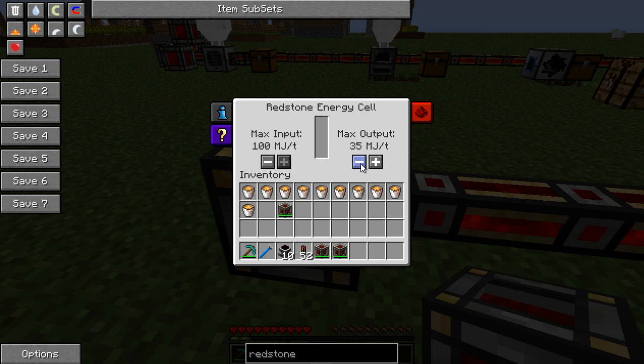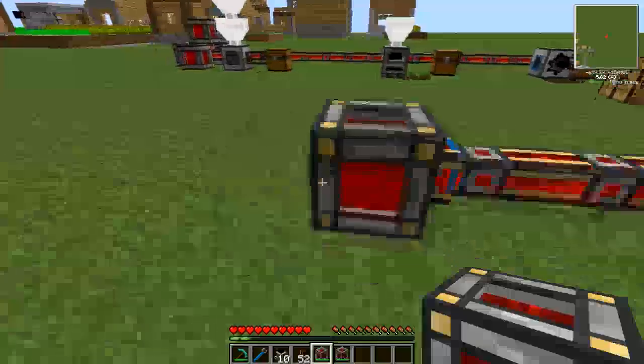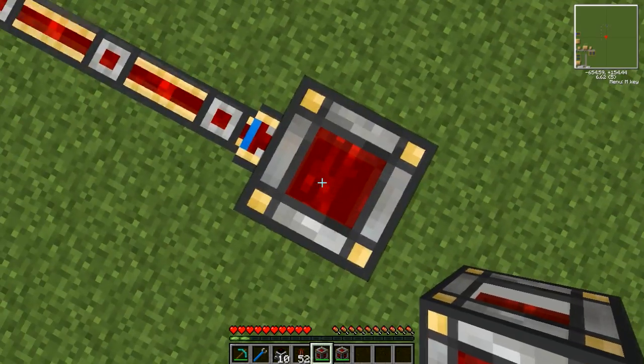You might adjust output down to run at half speed or quarter speed to prevent energy running out too fast. With the adjustment increments, left-clicking adjusts by five either way, while right-clicking adjusts by only one, so you can fine-tune exactly how much output you want. You can similarly fine-tune the input amount. I prefer my batteries to charge fast, so I leave input at maximum. This storage device holds 600,000 Minecraft Joules.